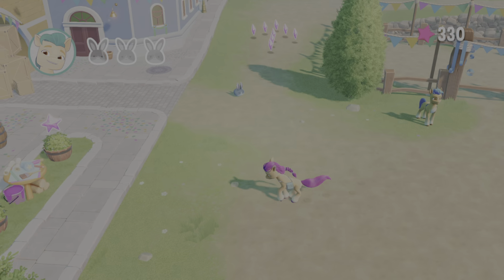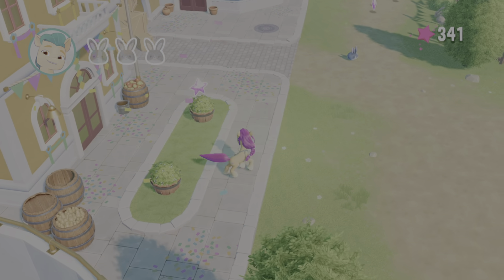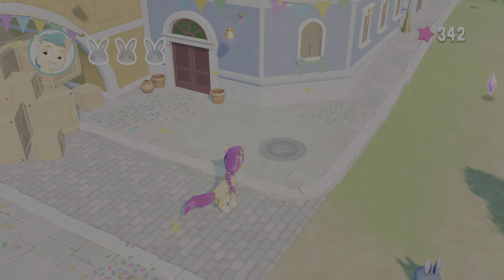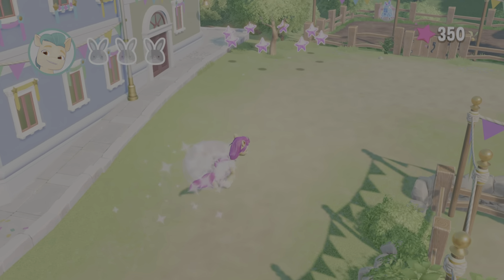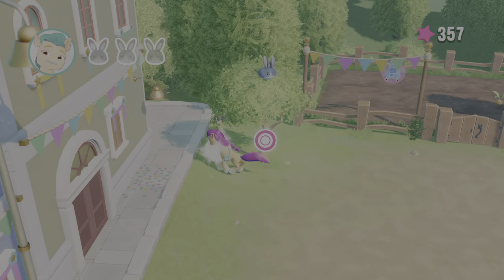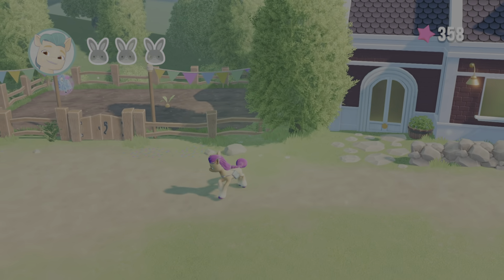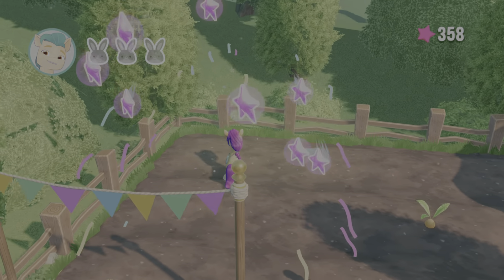Alright, so we have to herd these bunnies, but first I'm going to activate this table to get some of the stars here, which will allow me to progress a little bit further. We're going to grab these stars, come over here, grab these stars, grab that. Instead of herding the bunnies right away, I'm going to come through this door and grab this.